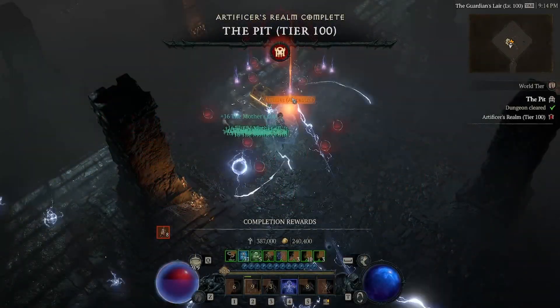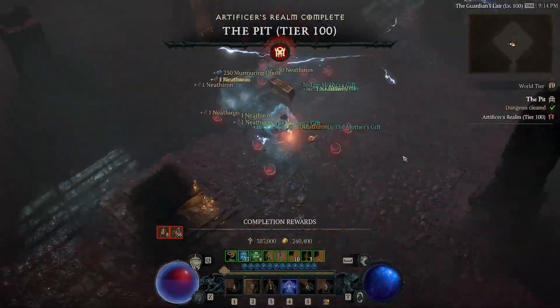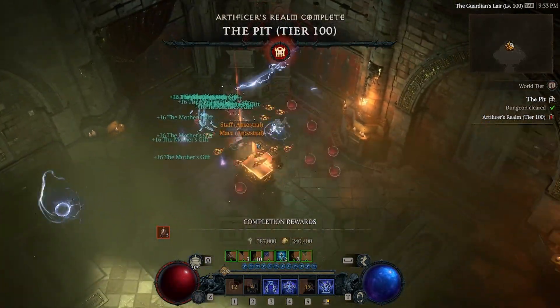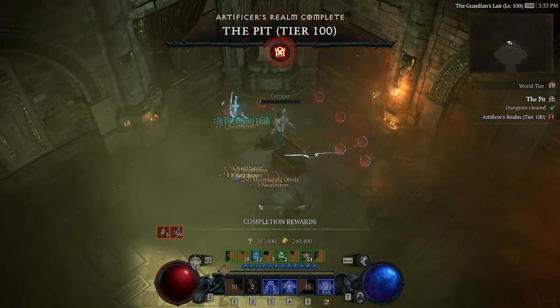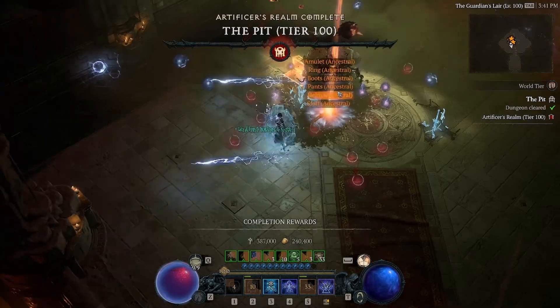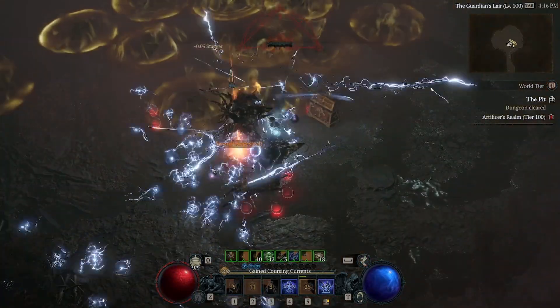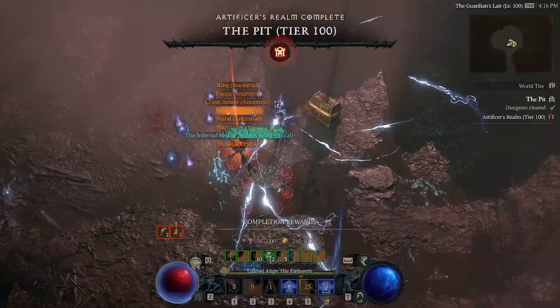What's going on guys, Jin here, and this is my chargebolt build for clearing tier 100s relatively fast and easily, without really having to think about anything, as the chargebolts will hunt down your enemies and zap them relentlessly. This definitely isn't a meta build, nor is it one of the stronger builds this season for pushing or anything like that, but it's a nice fun alternative in my opinion.